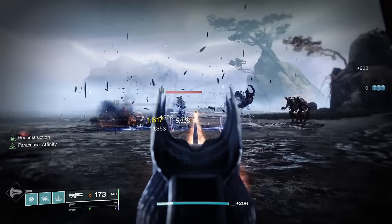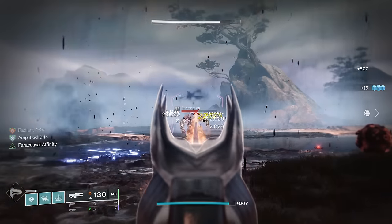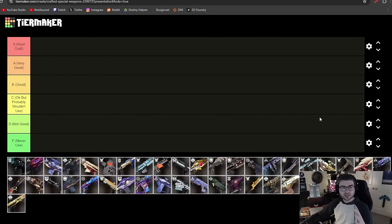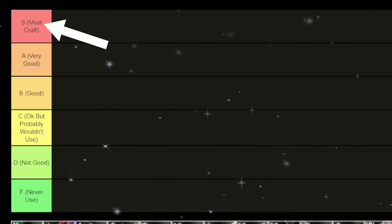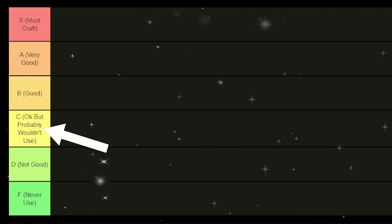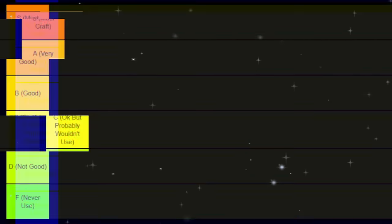Timestamps will be in the description if you want to skip to a certain weapon, and I will have the tier list linked below as well if you want to put one together for yourself. So take a look at our tier list: S is must craft, A is very good, B is good, C is okay but you probably won't ever use it, D is just not good, and F you should almost never use it.